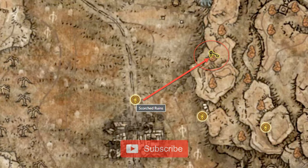The sacred tower painting can be found in a small cave northeast from scorched ruins in Gravesite Plain.